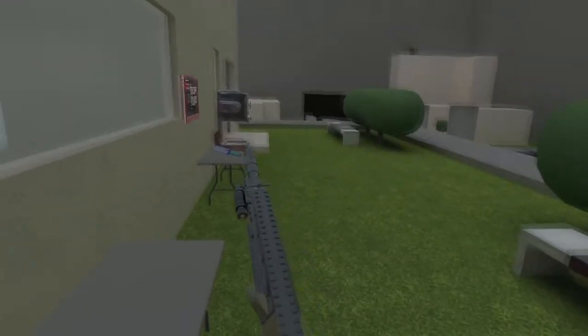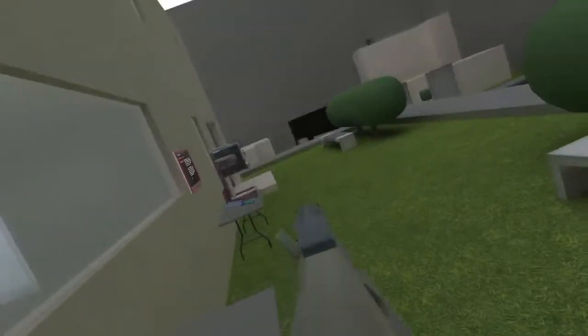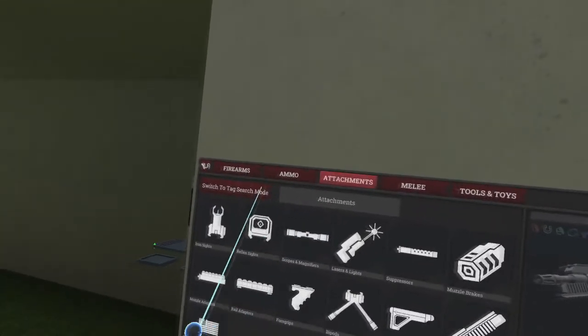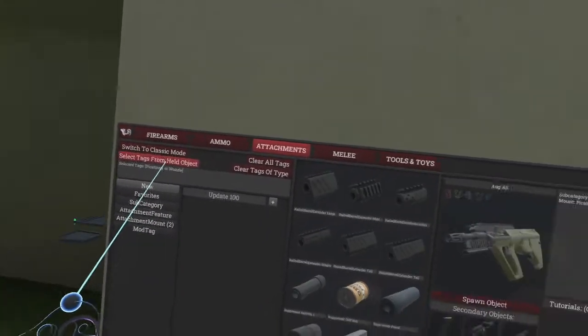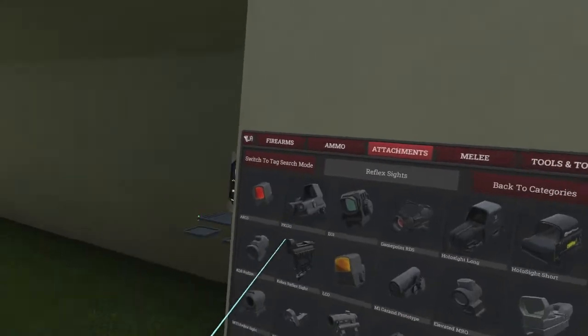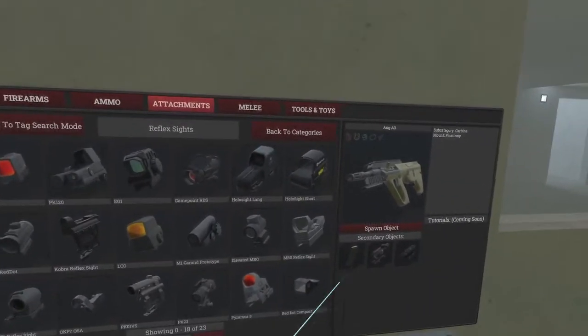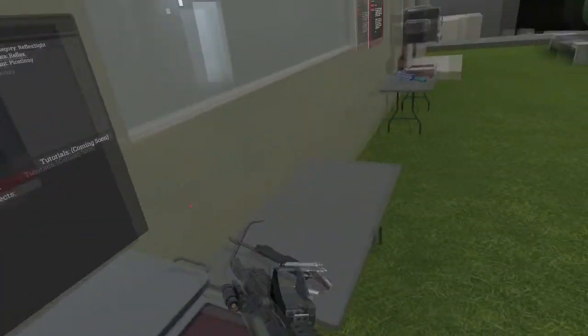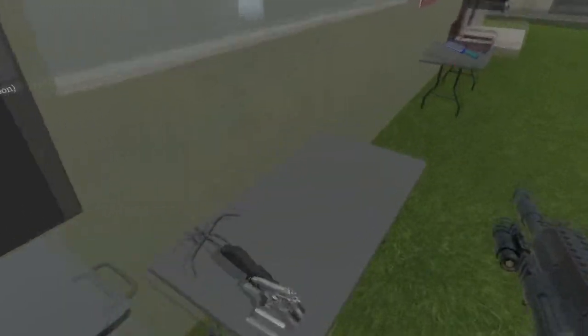Here we go. I might need a sight. Let's go to classic mode - I want a reflex sight. That's a nice compact red dot. Got some nice CQB. Wonderbar.